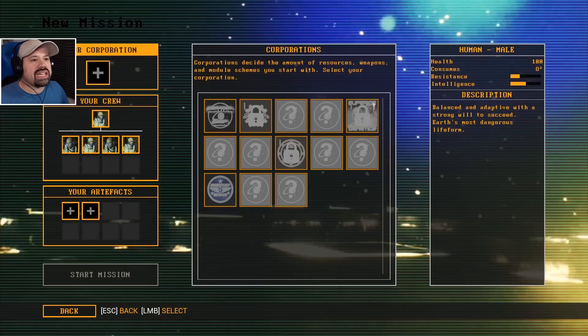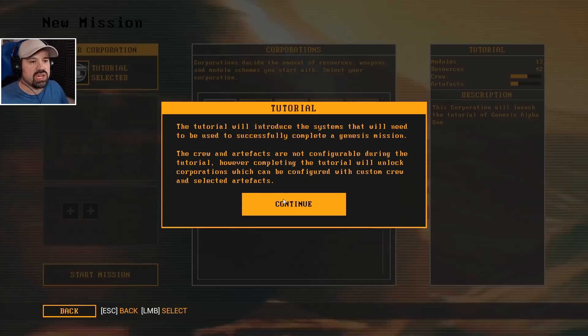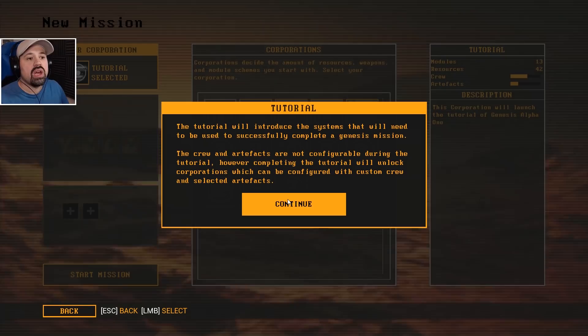We're going to select the Survival Training Corporation. Let me just see here — tutorial: this story will introduce systems that will need to be used to successfully complete a Genesis mission. The crew and artifacts are not configurable during the tutorial, however completing the tutorial will unlock corporations which can be configured with custom crew and selected artifacts.